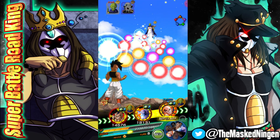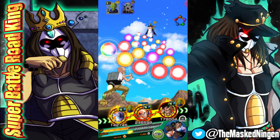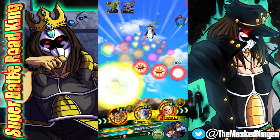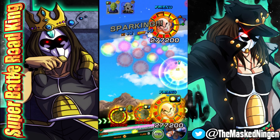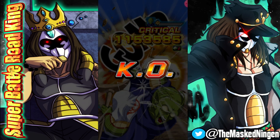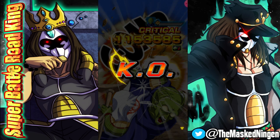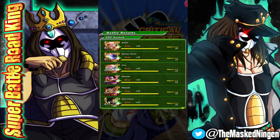One thing that comes in very useful on this team is the revive from Master Roshi. I put Oob in the first slot just in case of any shenanigans — I'm pretty sure Roshi would have finished him off anyway, but I wanted the type advantage unit in slot one just in case. Overkill absolutely takes him out and we move on to the next stage. This is actually one of the first ones I did on that first night when they came out.